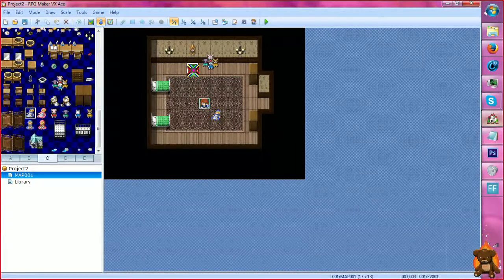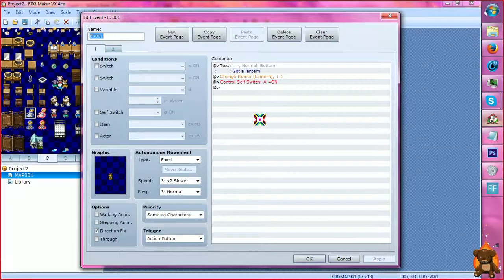Now we're going to look at this event. First, you need to know how to put a lantern into your inventory — this is just for anyone who, for whatever reason, does not know how to put something in the inventory. We have our graphic set and a direction fix. Believe me, you're going to want that set. Otherwise it's going to flip-flop to another one.